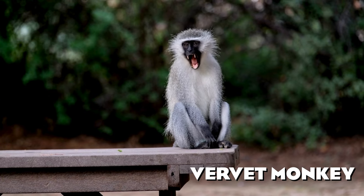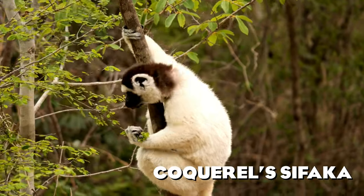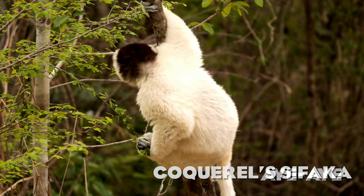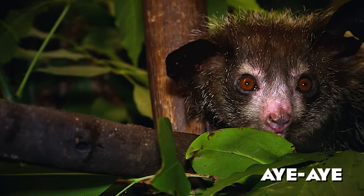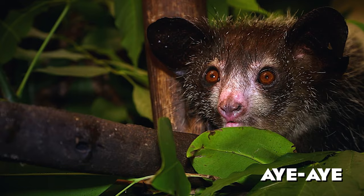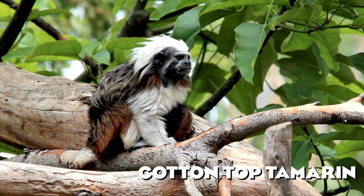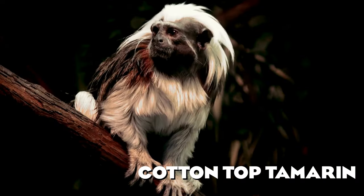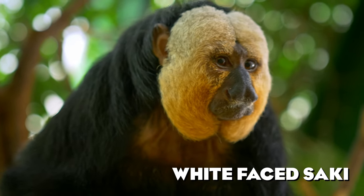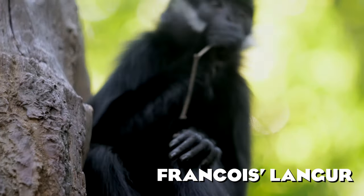The Vervet Monkey is a mostly herbivorous monkey with a black face and grey body — a very popular zoo animal. The Coquerel's Sifaka is a critically endangered species of lemur with large yellow eyes and mostly white fur. The Aye-Aye is the world's largest nocturnal primate and has a very long thin middle finger used to grab larvae from tree trunks — it would be a cool addition for nocturnal houses. From South America we have the Cotton-Top Tamarin, a critically endangered small monkey from Colombia known for its impressive white crest, and the White-Faced Saki, where males have distinctive white fur on their faces contrasting with their black body.